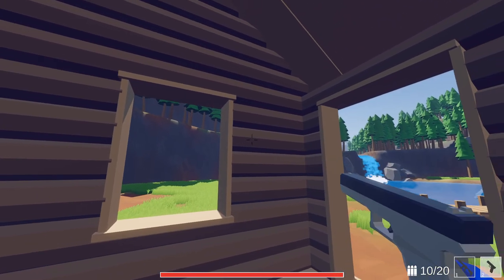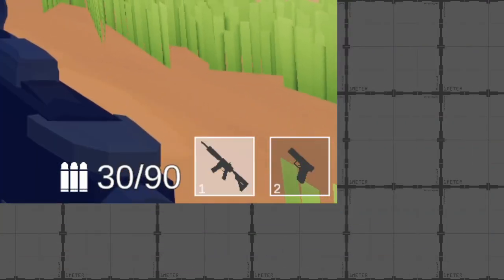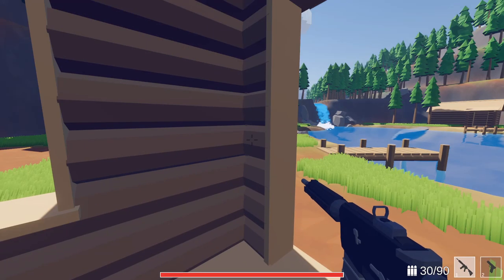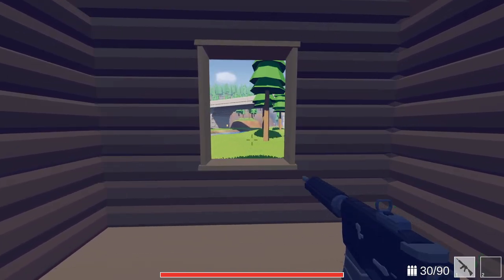Let's start with looking at the UI that I added. In the bottom right, there is now some UI to show what is in your two hand or hotbar slots. An icon appears for your equipped items and the currently held item is highlighted. The look may be tweaked in the future and I think there will be more than two slots eventually as well.